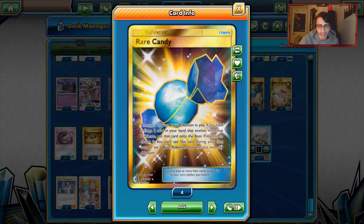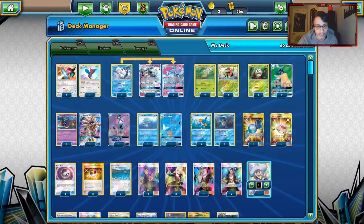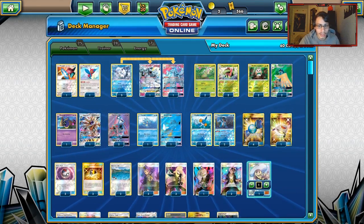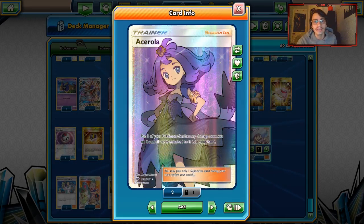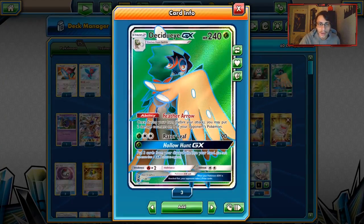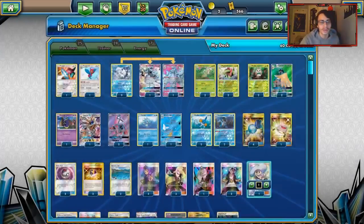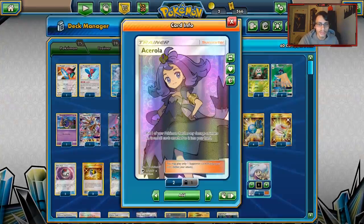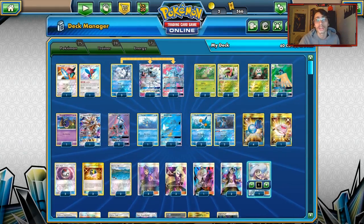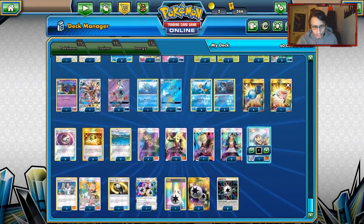Looking at the items: four Rare Candies to get Meganium and other Stage 2s into play, one Stretcher, three Timer Balls, three Ultra Balls. Two copies of Brooklet Hill to search out Horsea, Vulpix, and Mudkip. Interestingly, three Ace Rollers — great for reusing Porygon-Z with Rainbow Energy, reusing Decidueye GX for a double Feather Arrow in one turn, and recovering big Stage 2 Pokémon like Solgaleo and Kingdra.